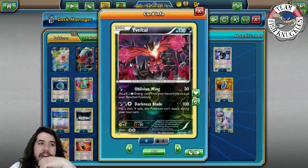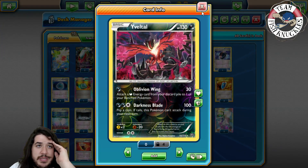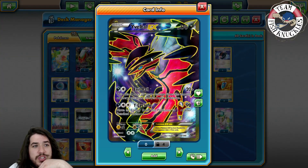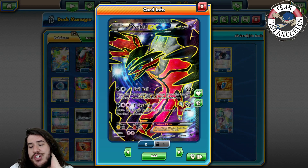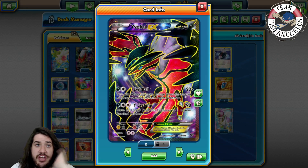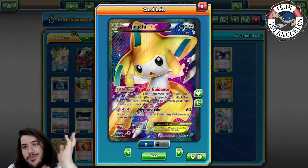There's one Yveltal for the 30 damage blink and attaching a Dark Energy to one of your benched Pokemon. One Eviolite Yveltal - Evil Ball could be used against decks like Mewtwo and things like that. If a deck goes crazy with a ton of energies on them, you can punish it with Eviolite by just using Dark Patch and energy and take a knockout out of nowhere. There's also one Jirachi which will likely be replaced by Tapu Lele.